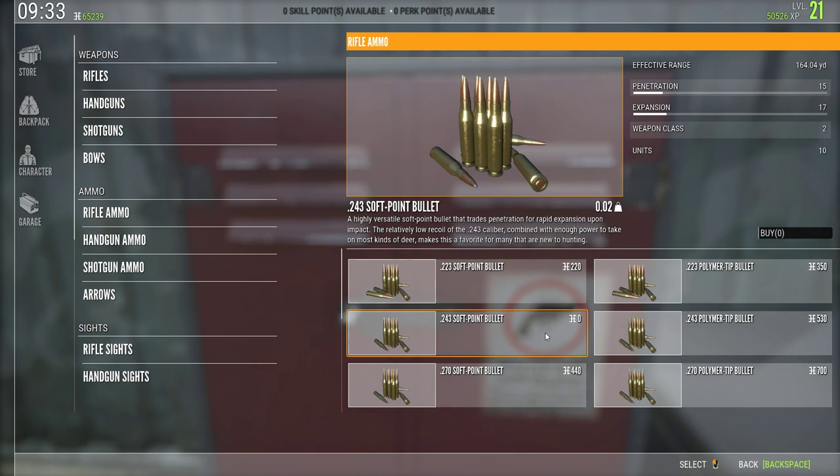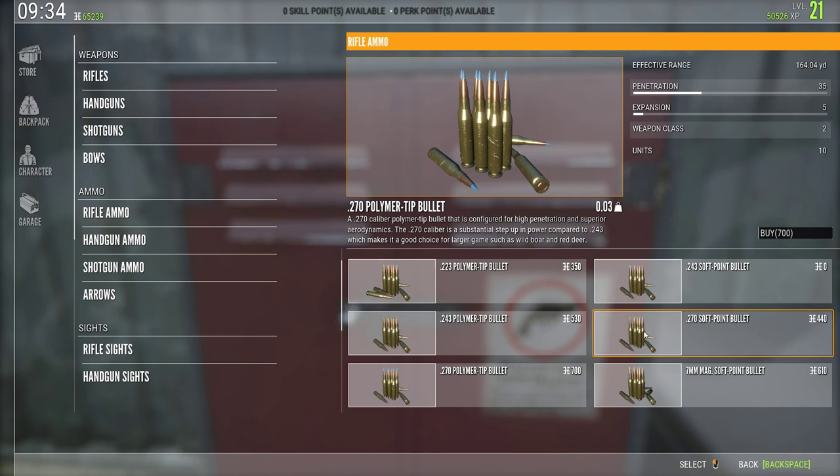For example, let's say you've been playing for a little bit and you want to buy your first rifle upgrade — let's say you buy the 270. With the 270 polymer tips you can achieve more penetration than the 7mm soft point bullets would give you. I think this can propel you into shooting bigger animals more efficiently and dropping them quicker.